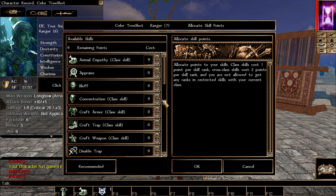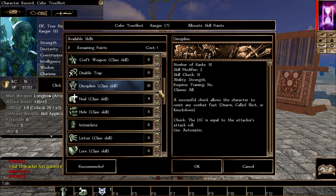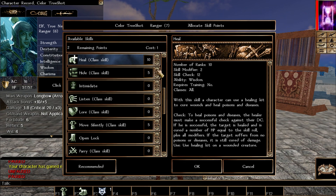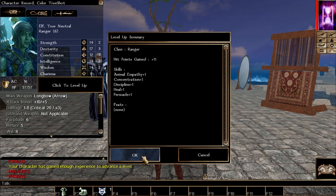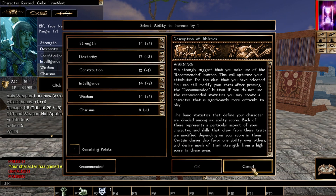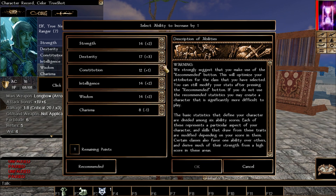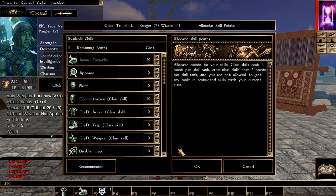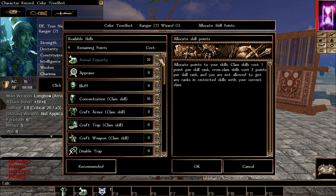Continuing to level up as ranger and then swapping. The wizard level is the last prerequisite for the arcane archer. To be clear, it's an arcane class you need — not specifically wizard. For skills at the wizard level, I just took heal. That was about it. Pick whatever spells you want; my advice is to definitely take Identify so you don't have to spend 100 gold pieces to identify items in the original campaign.